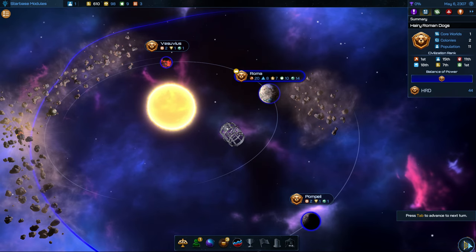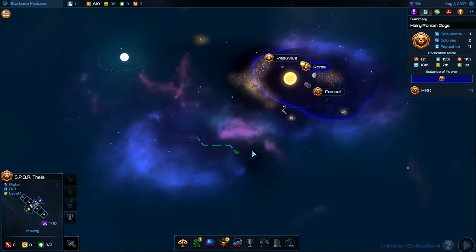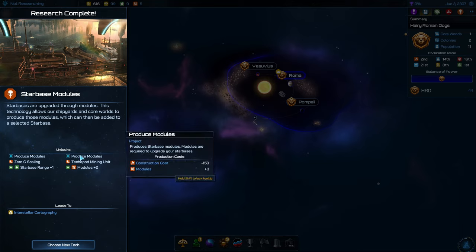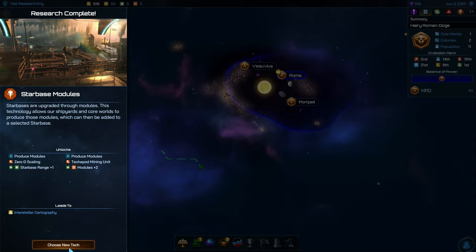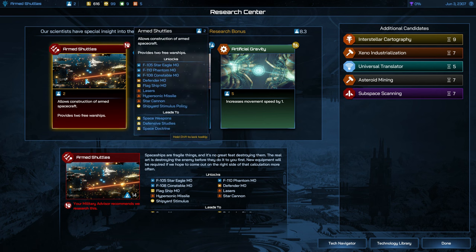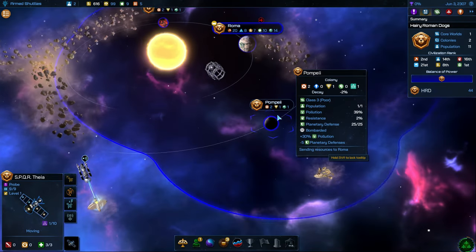Let's go ahead and move to the next turn. We got a lot done last episode, so we should be able to get a lot further this one. We did get the Starbase modules, which gave us those two plus modules to enhance the Starbases we'll be constructing soon, since this also granted us two constructor ships. For the next tech, I think we're going to get the armed shuttles simply because we can get it really quick, and it will provide us some free warships.